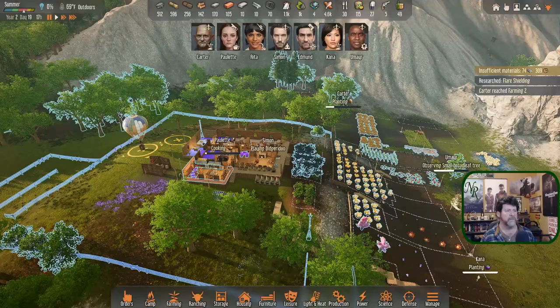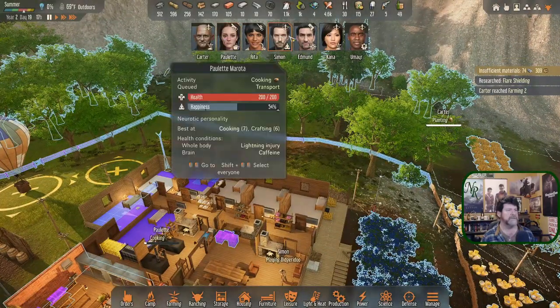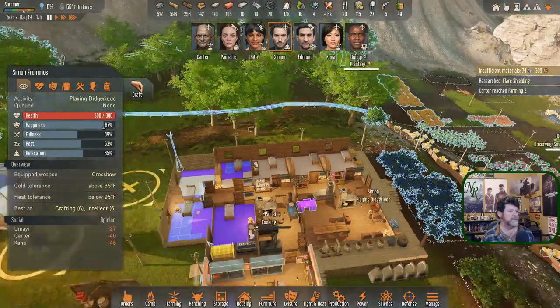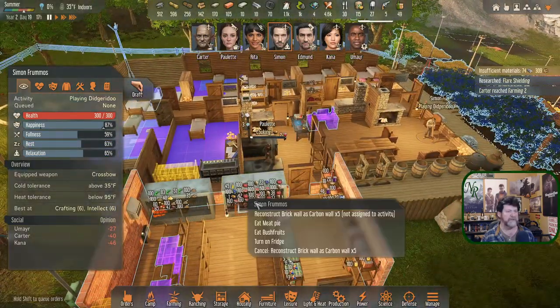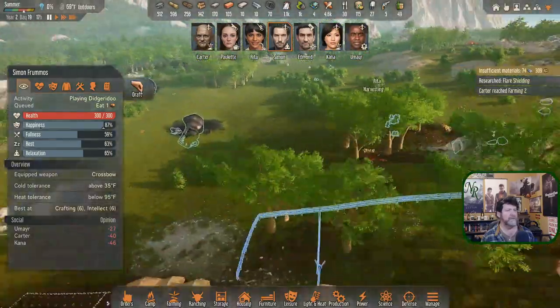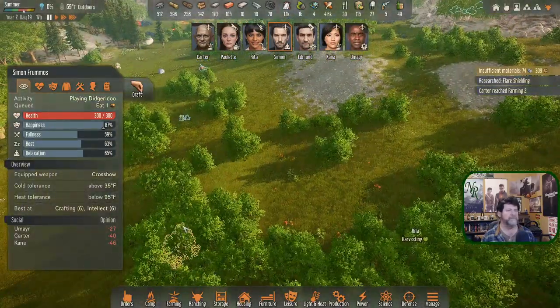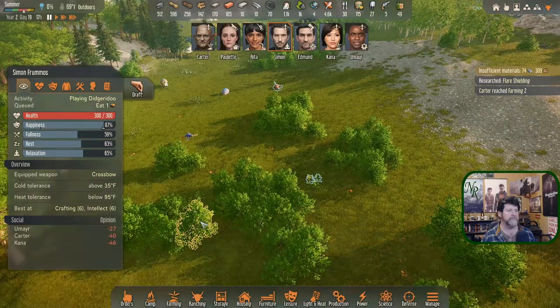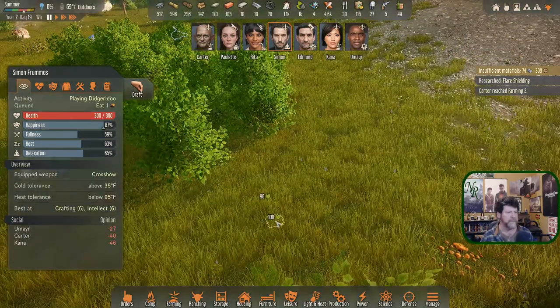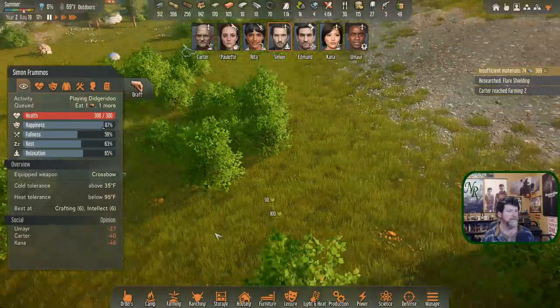Rita is still harvesting. Simon went off to play, but Simon — grab a meal, a meat pie, and then go out here to pick these up. They're right there, so when you're done you're going to haul that.